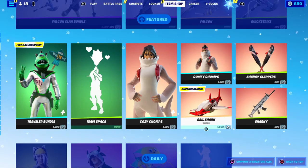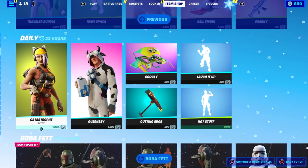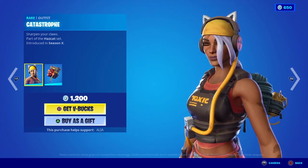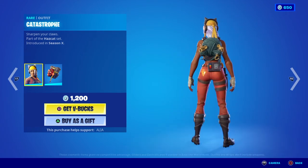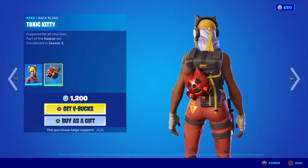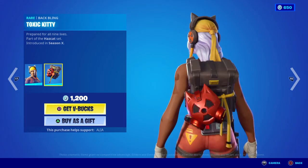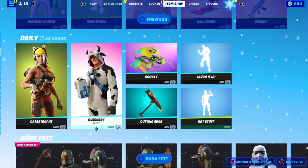Moving on to the daily store - we have the return of Catastrophe. Sharpen your claws. Love the radioactive cat ear headphones - pretty damn cool with all these little tubes and it says 'toxic' on top. Nice little toxic cat skin. Moving on to the back bling we have the Toxic Kitty - prepared for all nine lives. The mask has cat ears which is adorable. Part of the Cat Set, first introduced in OG season X.